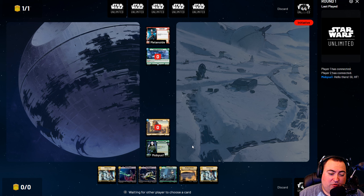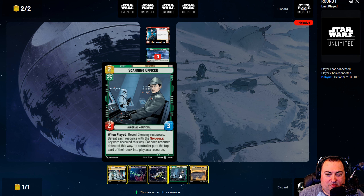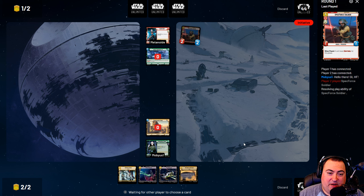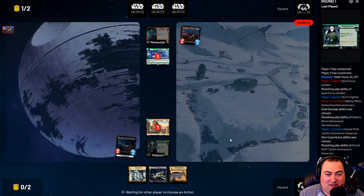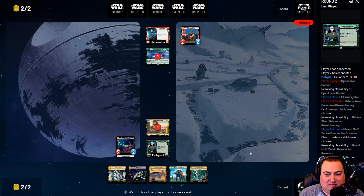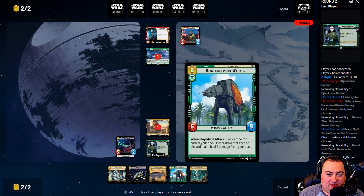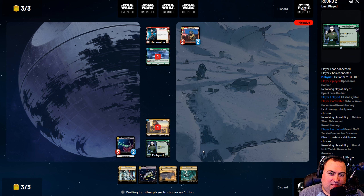Turn two, we have No Good to Me Dead. It really depends on what we draw — I'm hoping we draw either the Lurking TIE or a 7th Fleet Defender. We drew Triple Dark Raid, so we're going to have to resource the Reinforcement Walker because it's so expensive. We're going to go all in on space for this game, and hopefully it pays off. This is very risky, but could be fun. We'll play the TIE and buff it, then pass. We did draw a Triple Dark Raid — getting another TIE Advanced would be nice.